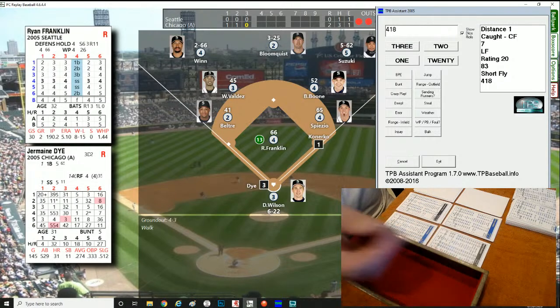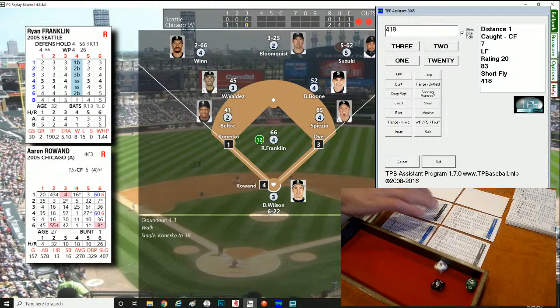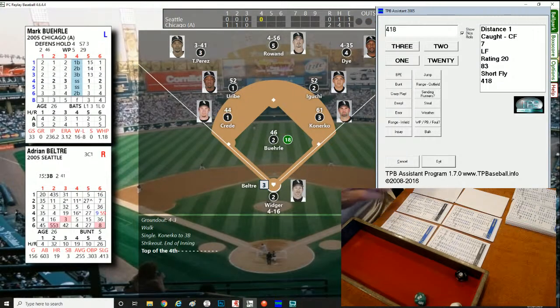Konerko's not much of a threat to steal. Jermaine Dye comes up — roll of 684, right-hander, a base hit ground ball back up the middle. That sends Konerko to third. Runners at the corners for Aaron Rowand. Roll of 312, right-hander — swing and a miss, Franklin gets out of the inning unscathed. We go to the top of the fourth, still 2-0 Chicago.